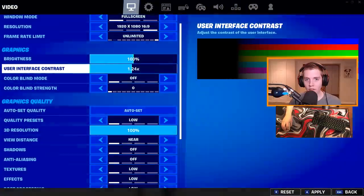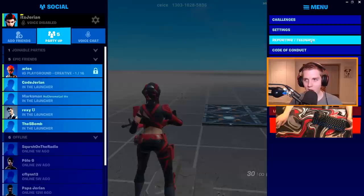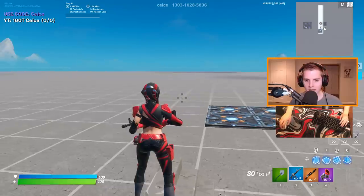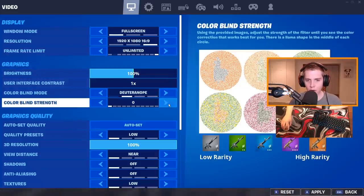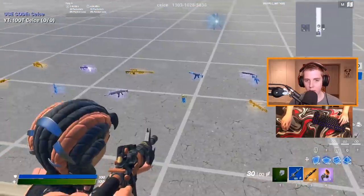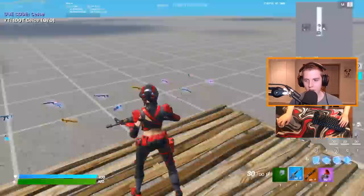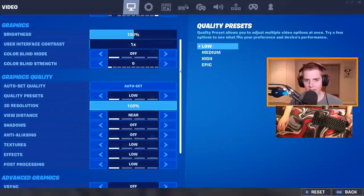User interface contrast only changes the contrast for your settings menus — it does not affect your game. I'll stick to 1x. For colorblind mode, I have it off at zero strength, mainly because Epic had screwed up all the colors. Deuteranope now looks way better than before — blues are darker, purples are more pink, and greens are a little darker. Protonope is one of the more mild colorblind modes. Tritonope is insanely bright with purples almost pink. None of them really change how the storm looks, so I keep them off.